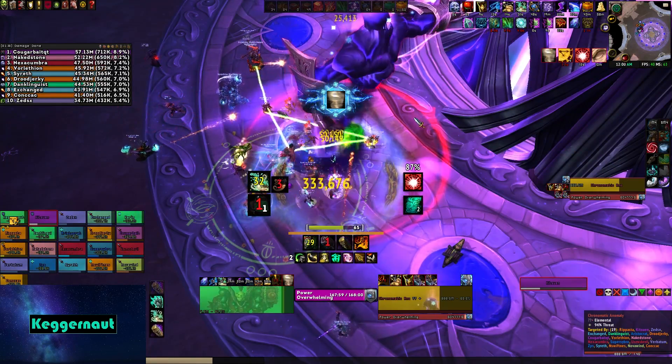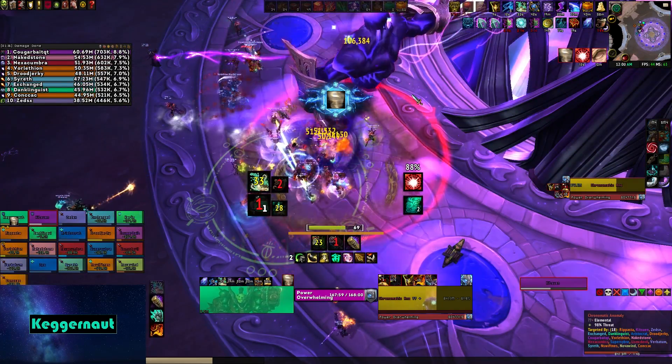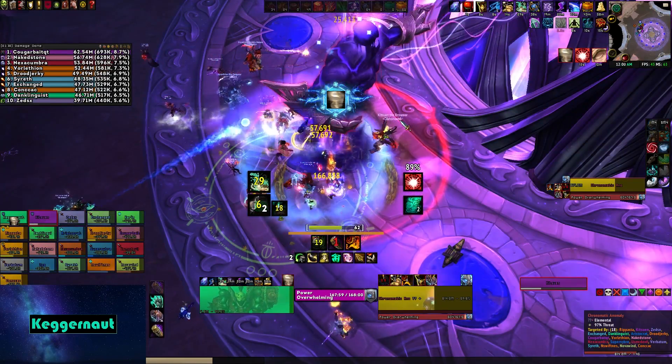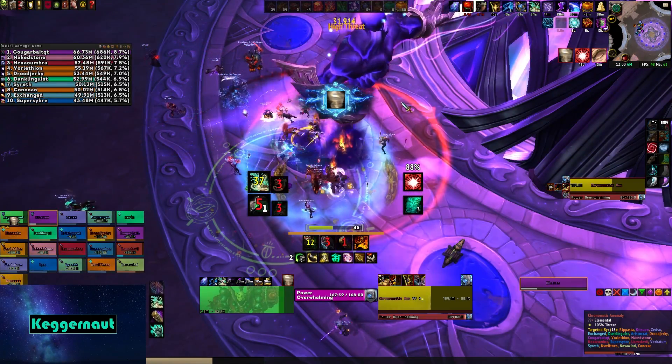Aside from this debuff, there is going to be one add that spawns either to the left or to the right of the boss. What you have to do is keep on the lookout and then kite the boss over to that add once it spawns. When this add dies, they're going to drop four smaller adds and an arcane orb that one tank has to pick up.